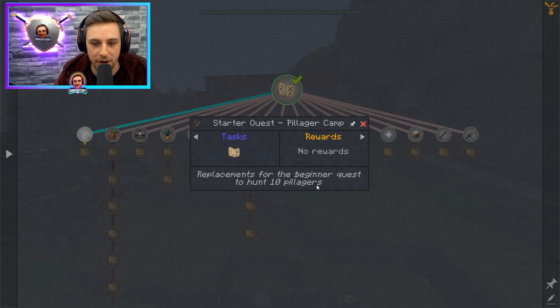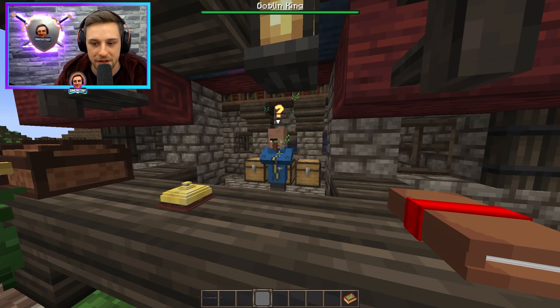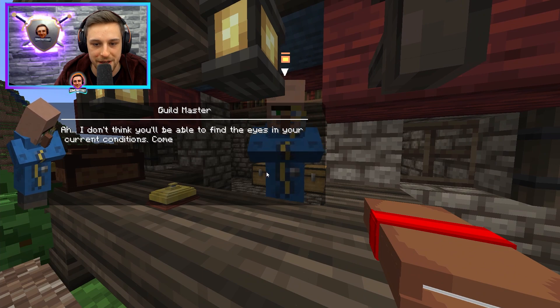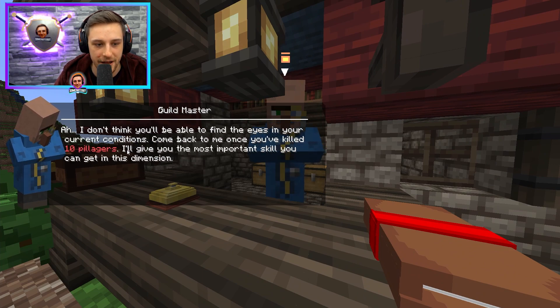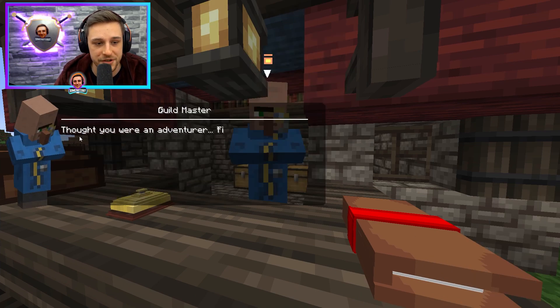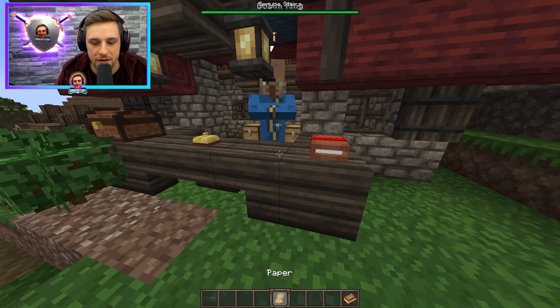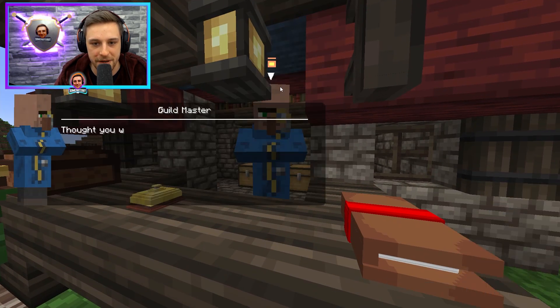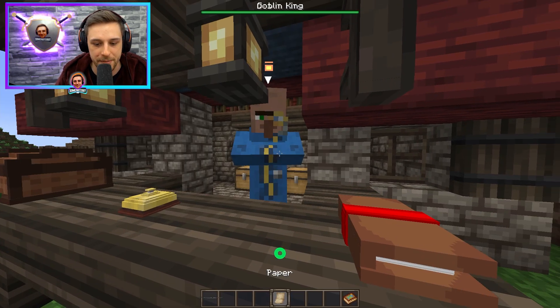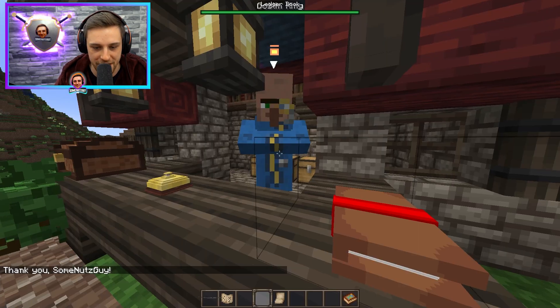The replacement for the Beginner Quest to hunt 10 Pillagers is the example we're going to use. I'm going to speak to the Guildmaster and get the map for the 10 Pillagers. You speak to him again and click Find Pillagers. He'll ask for a piece of paper — so I got my paper, speak to him, go to Finding Pillagers, give him the piece of paper, speak to him again, and he should give you a map to the next pillager camp.